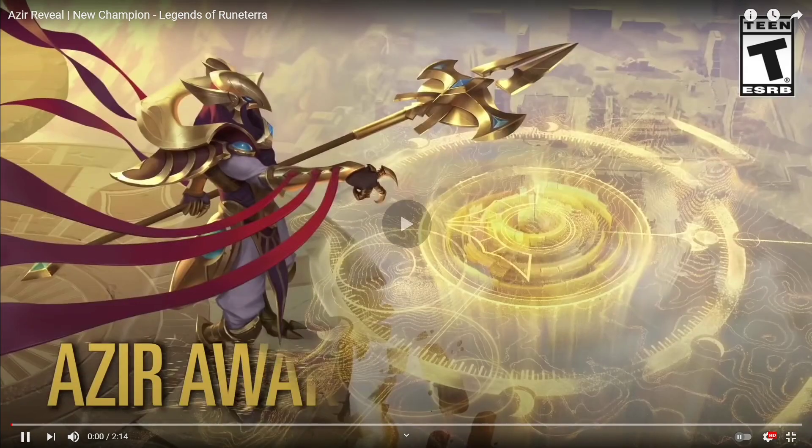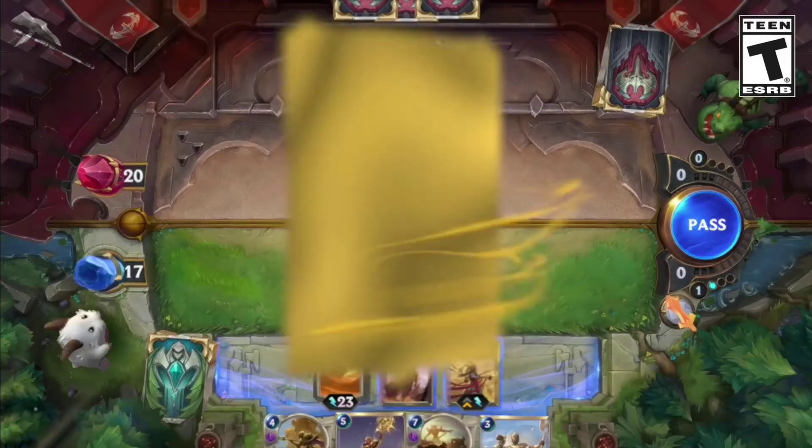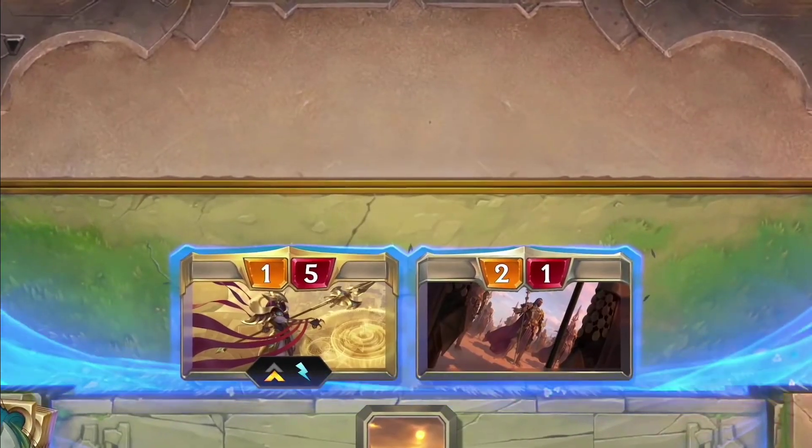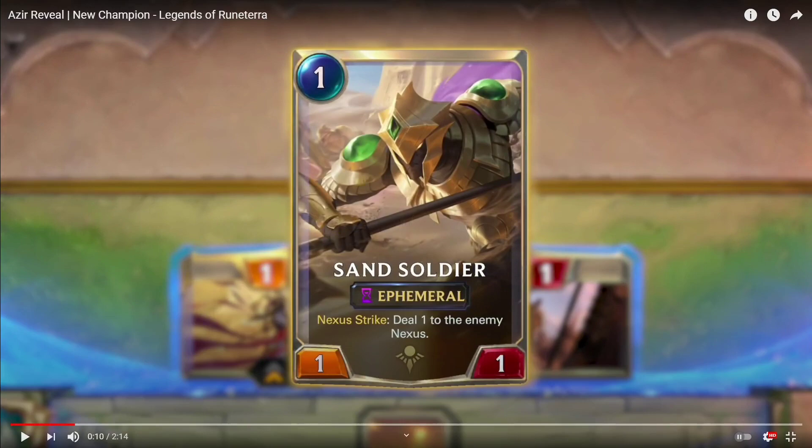He's a big beefy boy — a 3-cost Ascended unit. When allies attack, summon an attacking sand soldier, and in order to level up you need to have summoned 10 units. The sand soldier you get by attacking is an ephemeral 1/1 — on its next strike it deals one damage to the enemy nexus.